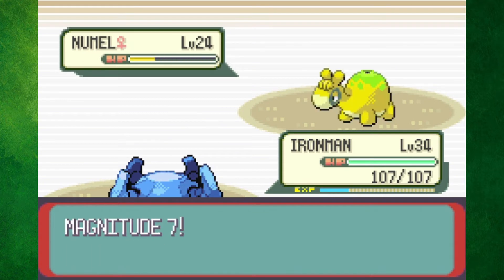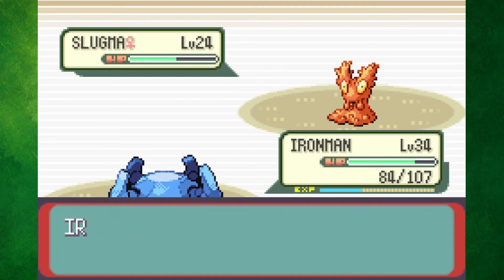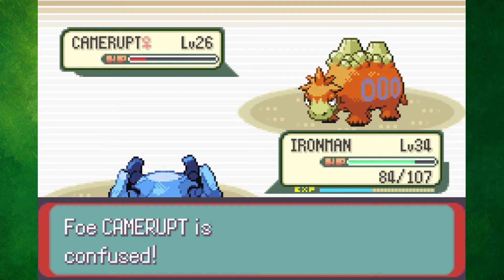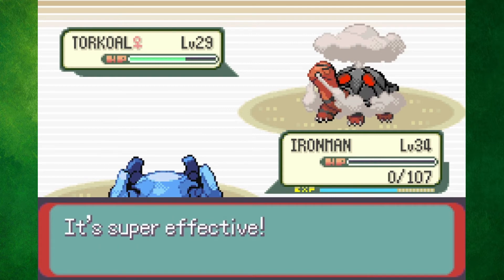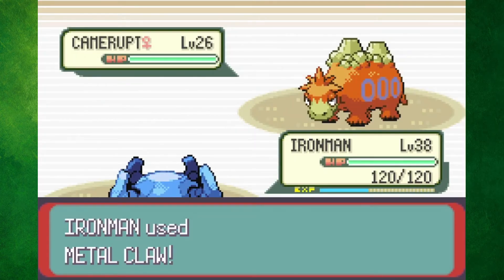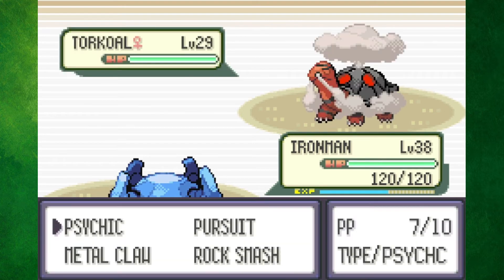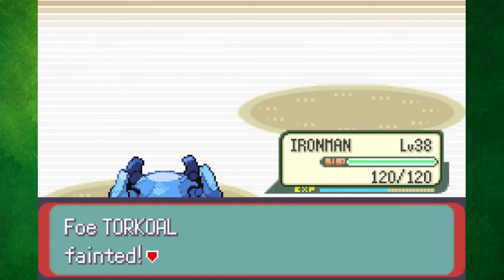Just like Watson, I cannot beat Flannery at my current level. I can make it through Numel and Slugma just fine with Confusion, but Camerupt eats my hits way better. The only reason I made it to Torkoal on one try was because she missed an Overheat and then went for Tackle, but Torkoal easily one-shot me with an Overheat. At level 38 I got Psychic, which made this battle ten times easier. Camerupt missed an Overheat, so a Metal Claw and Psychic killed her. Torkoal wasted her time setting up Sunny Day, so two Psychics finally won the battle.